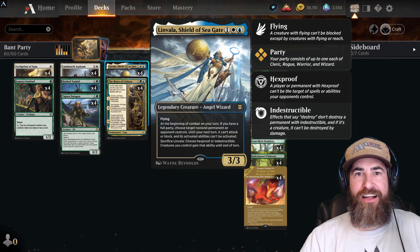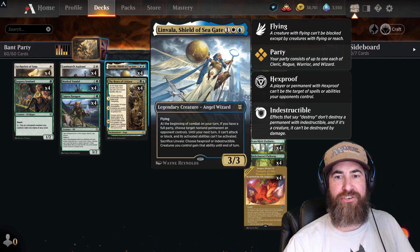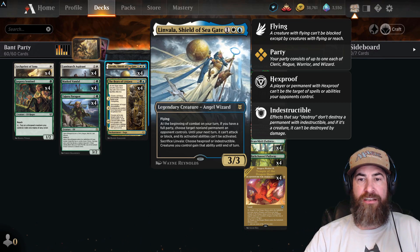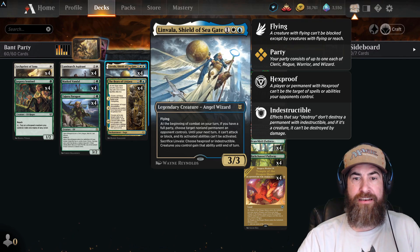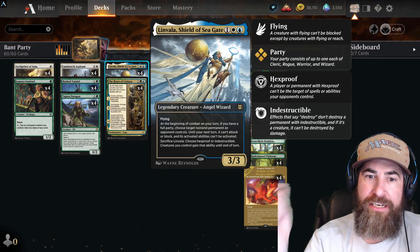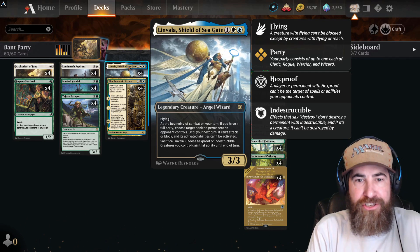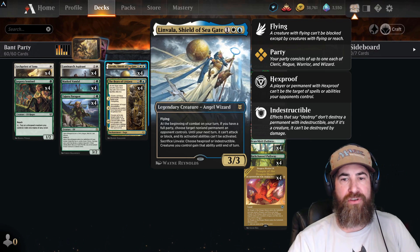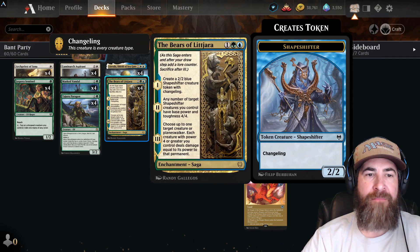Here's one of the all-stars — gotta love Linvala, Shield of Seagate. One blue, one white, one colorless for an Angel Wizard 3/3 with flying. At the beginning of combat on your turn, if you have a full party, choose target non-land permanent an opponent controls — until your next turn it can't attack or block and its activated abilities can't be activated. That alone can win you games. But here's what really solidifies this deck against Doom Scar decks and Blood on the Snow decks: sacrifice Linvala, choose hexproof or indestructible — creatures you control gain that ability until end of turn.